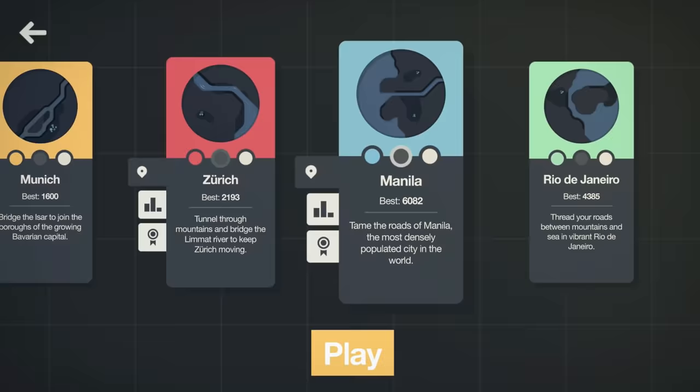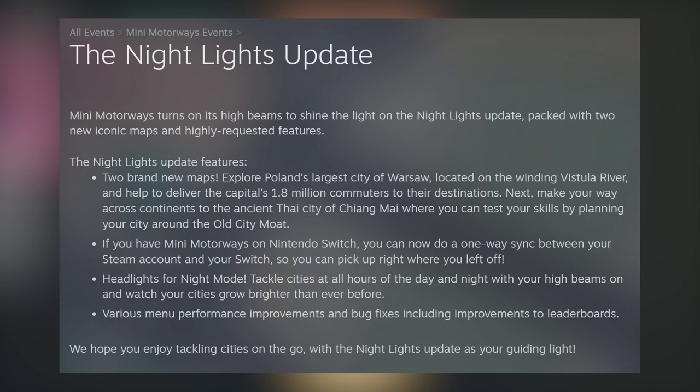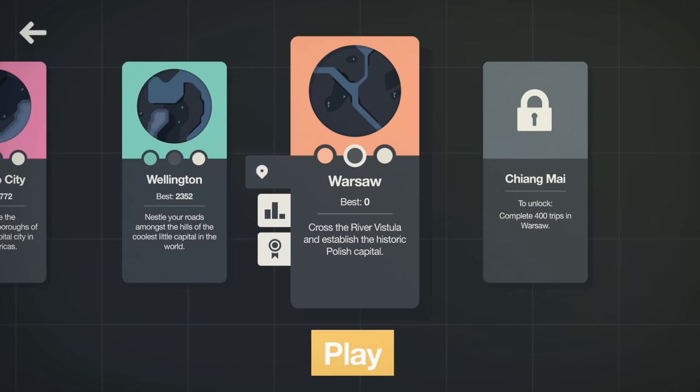I've just added my previous Steam data, and look — we've got all of our levels and all of our scores. You'll notice at the end here, this Switch launch has also brought a new update called the Nightlights update, where we've got Warsaw and Chiang Mai.